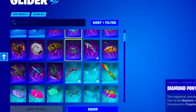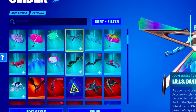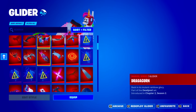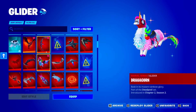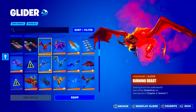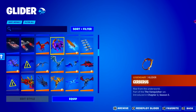We have like three rows of gaming legend gliders and three rows of icon series gliders as well. We have one lava series glider, so many Marvel series gliders, three rows of Star Wars series gliders, and then we're getting down to the normal gliders — not the series ones. We've got all these super unique ones.